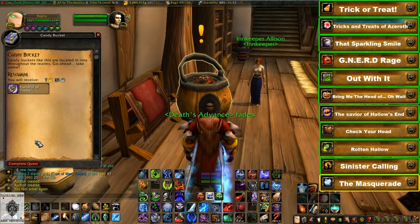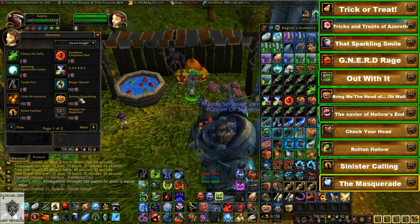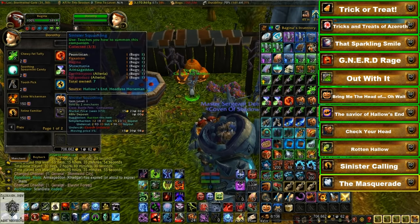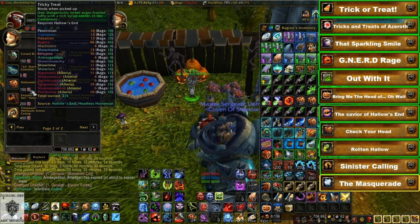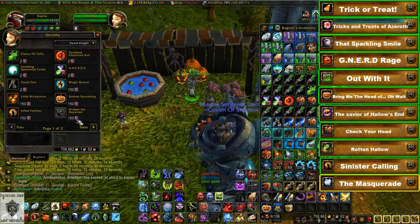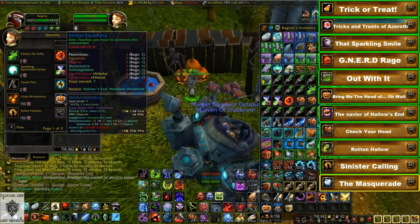You can buy the Hallowed Helmet and Sinister Squashling from the candy and toy vendors outside your main city — Stormwind for Alliance, Undercity for Horde. Both cost 150 tricky treats each. I recommend saving this achievement for last, because if you complete all the candy buckets and do the Headless Horseman daily you should have enough before the event ends.